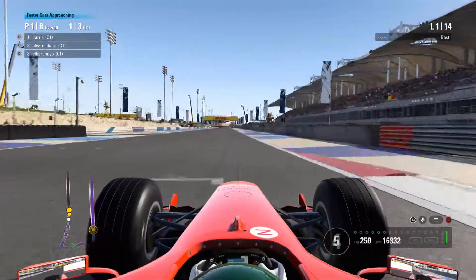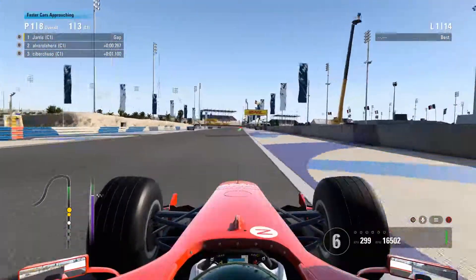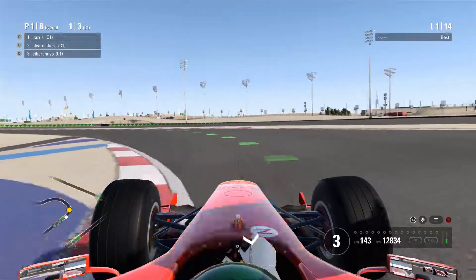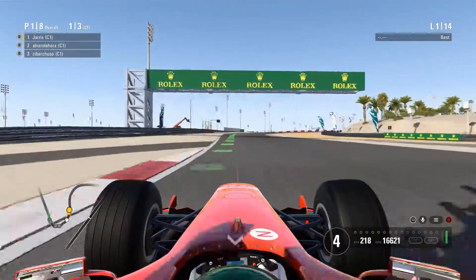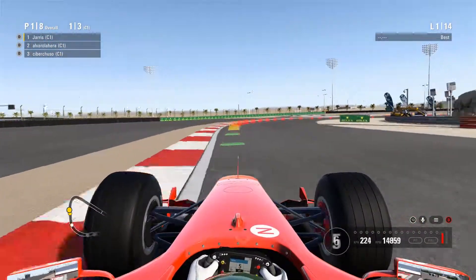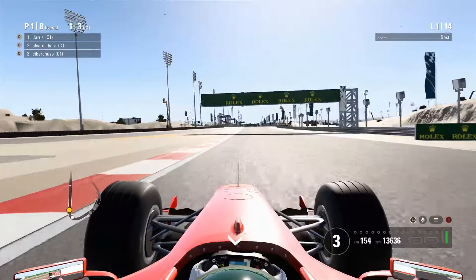I found another glitch in Formula 1 2017. As you can see, I'm in P1, Lap 1, and I've got blue flags. This happened straight after the new patch release — so 1.05. I jumped on online, got into a race, started the race, and I got blue flags straight away.